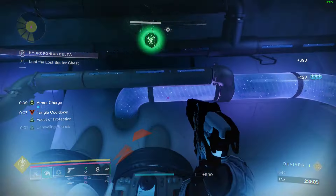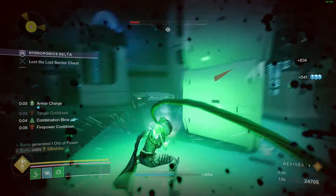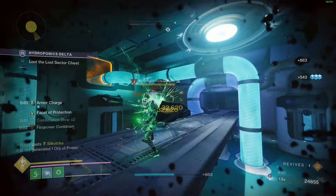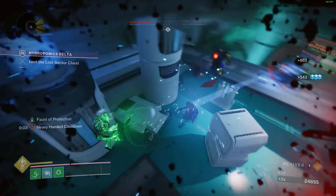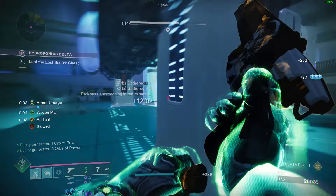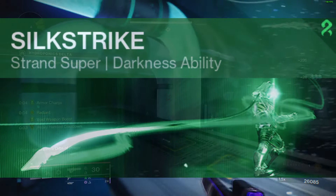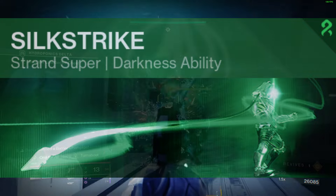Your exotic armor is going to be Moth Keeper's Wraps, obviously. And your exotic weapon will be Graviton Lance. You could also use Buried Bloodline here to give yourself Devour on top of everything else, unless you're like me who's coming up to 40 clears and still does not have it. Let's set up your subclass starting with the super, and that is going to be Silk Strike, the Strand Super. Why Strand Super? I'll get into that later.